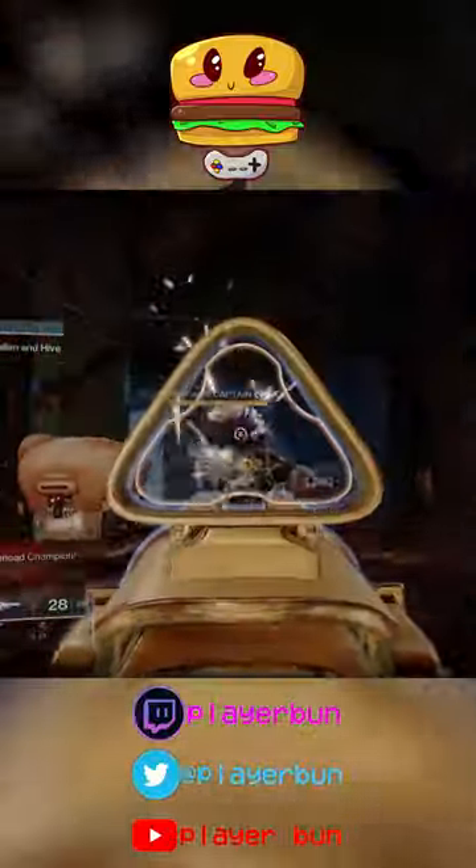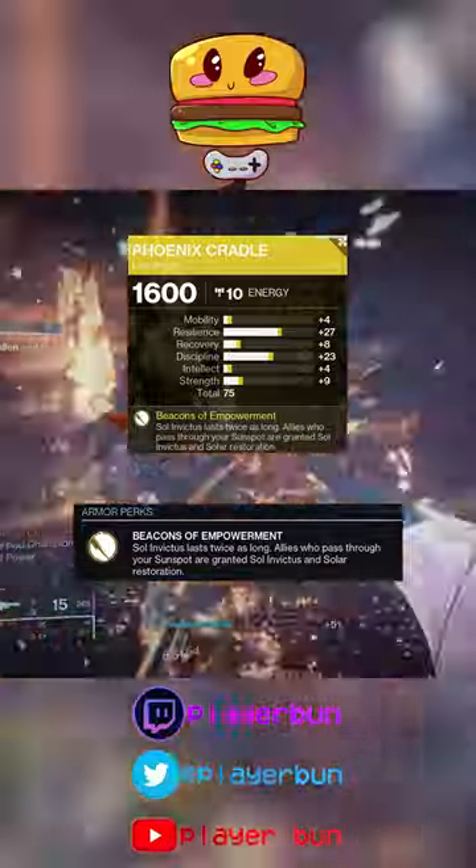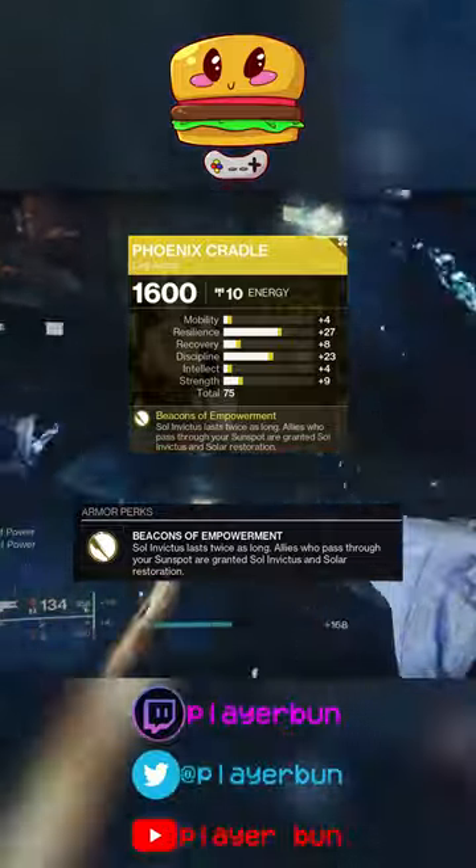Builds in 60 seconds — but honestly, I can't really remember why. Phoenix Cradle is a titan exotic that makes our Sol Invictus better and available to all allies. That is, as the kids say, pretty rad.